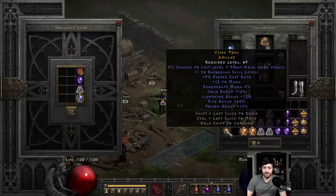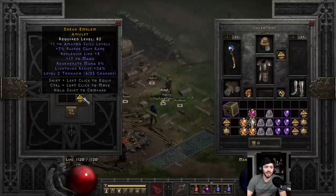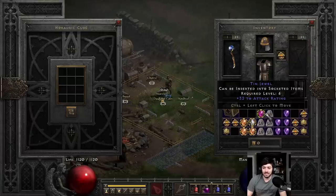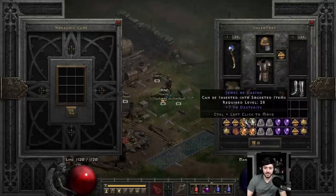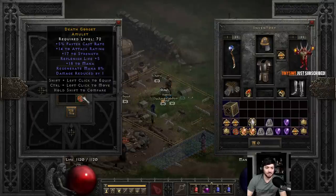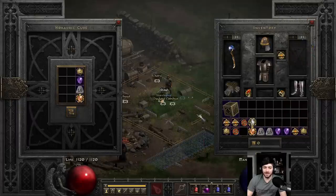Only plus 1 though. If that was plus 2 barb, I'd probably have more consideration about giving it over to my barbarian. 1 to Amazon, 7 FCR — that's not really gonna do much for us. 9 FCR with 17 all res, does have teleport charges on it though, kind of cool. 5 FCR, 17 strength — mostly trash on that.